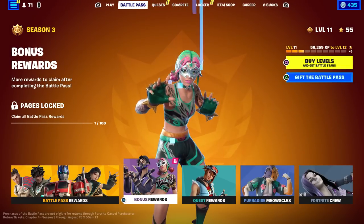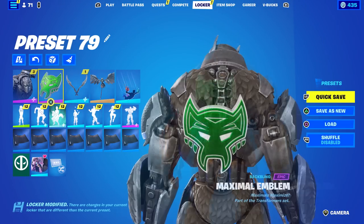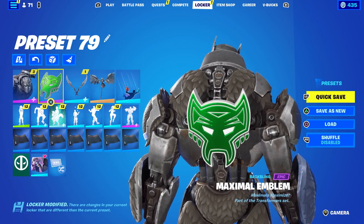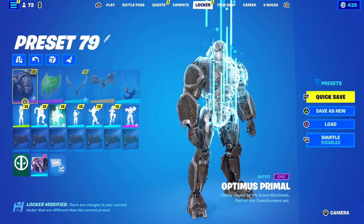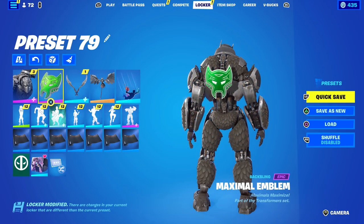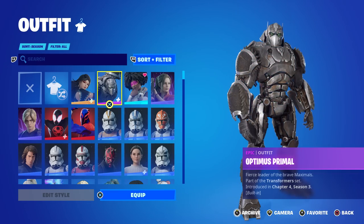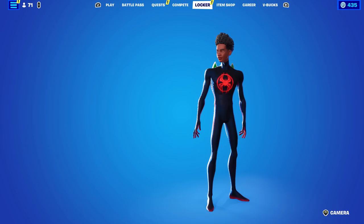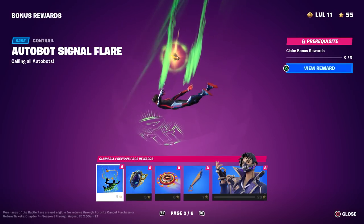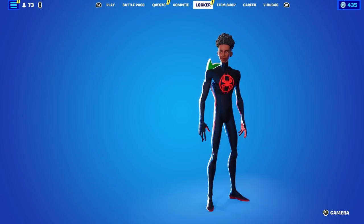That is not the Autobot logo — that is the Maximal logo! How cool is that? They specifically made it reactive to this item shop skin. The Maximal emblem appears, and if you don't know the Transformers storyline, the Maximals are the descendants of the Autobots. They specifically made the contrail reactive to the Optimus Primal skin by showcasing the Maximal emblem. Equipping Miles Morales and going back to bonus rewards page two shows the Autobot logo again.